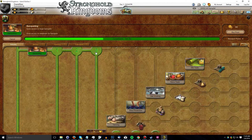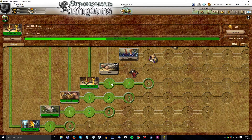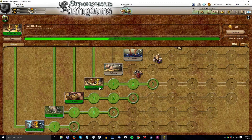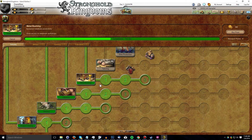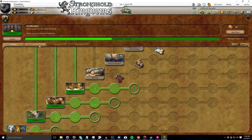Unlocking banqueting gave me access to metal bashing. I then put two points of research into metal bashing — first to unlock the actual building and the second to increase its productivity by 20%. I also increased carpentry productivity by 20% as well as hunting, getting a start on boosting that. As I mentioned in the first video, I will be fully researching and maxing out the first four disciplines in the banqueting tree: hunting, carpentry, metal bashing, and tailoring.